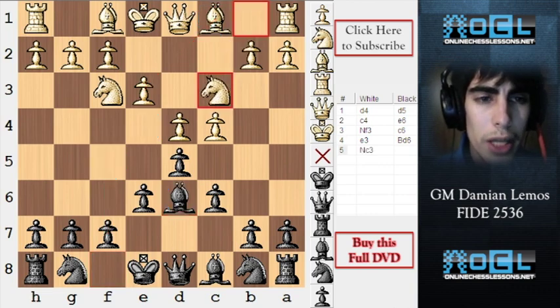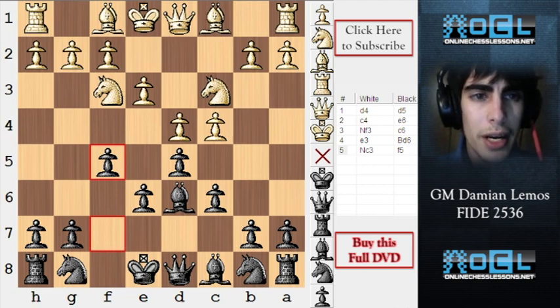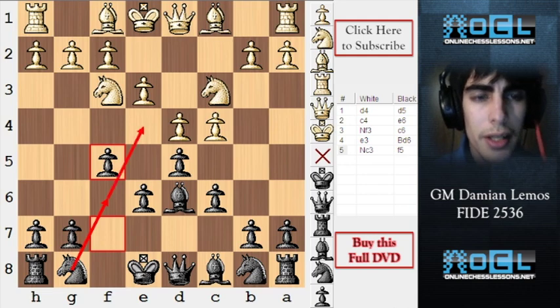We can play the Stonewall here because this bishop is inside the pawn chain, and that is favoring us. White plays Nc3, and black plays F5. I think playing the Stonewall here is fine. We can continue with N6 and make ourselves stronger on E4.